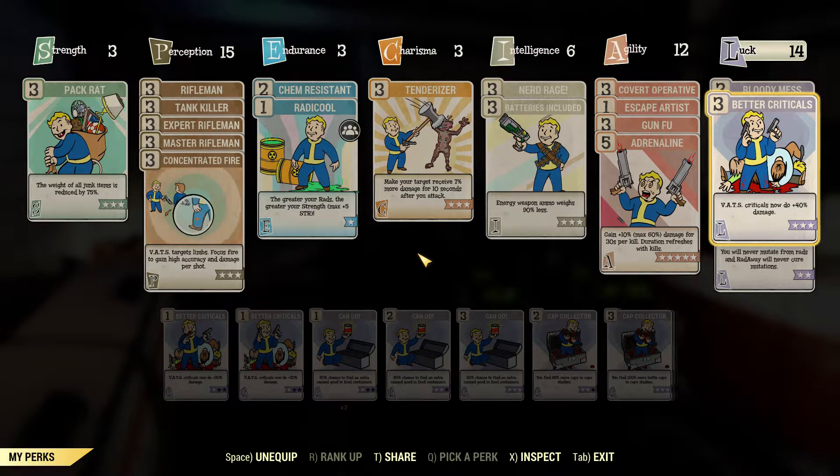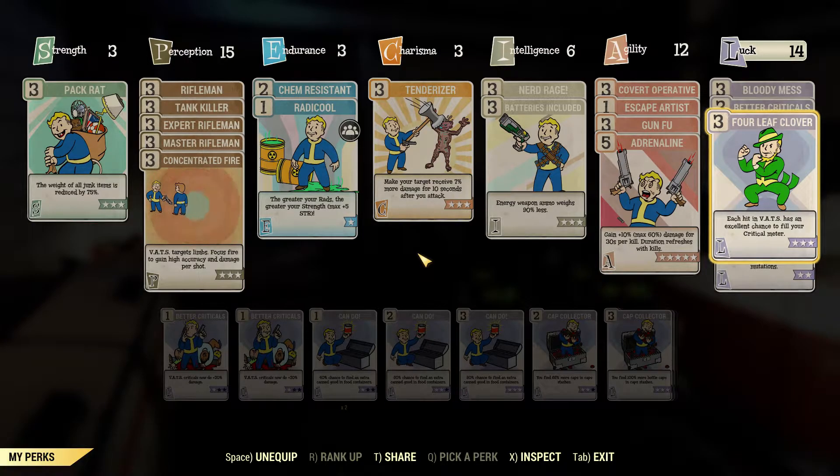Four-Leaf Clover — each hit in VATS has an excellent chance to refill your crit meter. That procs a hell of a lot, I'm gonna be honest. The amount of times where I am just spamming the space bar button while shooting is ridiculous, and then I end up just leaping into the air after I've used all my AP up.